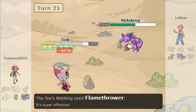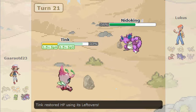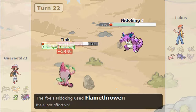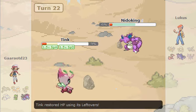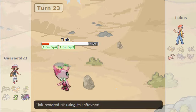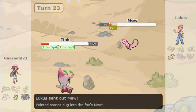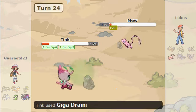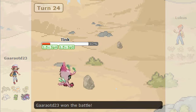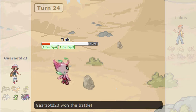He brings in Nidoking and I go for Grass Knot because I figured he's heavy, but I forget he's Poison-type first so it's not very effective. If I'd gone for Hidden Power Ice it probably would have killed. I bring in my Jolteon and go for Calm Mind — he goes for Flamethrower doing about 61%. I almost use Drain on him but he's Poison-type, so I just go for Psychic. Misplays everywhere on both sides.